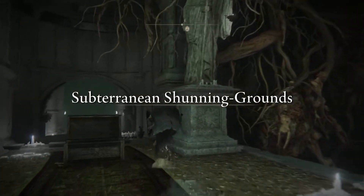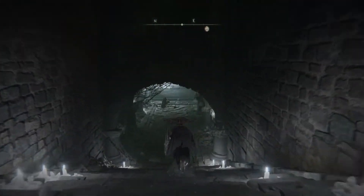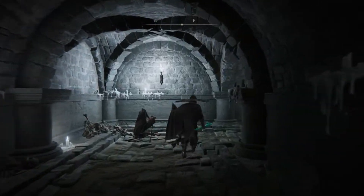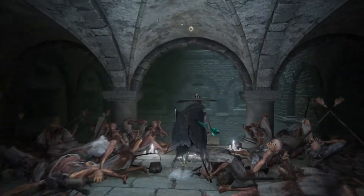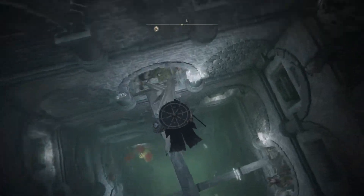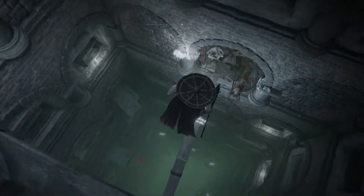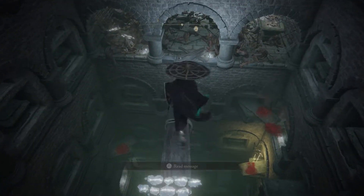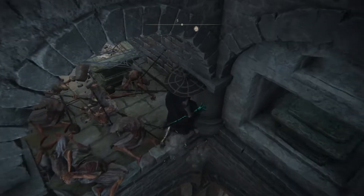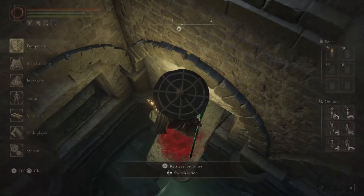Once you've defeated Mohg, roll or attack the altar towards the back of the boss room. This will reveal a secret passageway. The next area you'll come to is a descending catacomb filled with corpses of merchants, as well as several who are still kicking, dotted throughout the descent. You can follow the planks down or simply drop to the planks below. If you're looking to collect the items, these are inaccessible, so you'll need to bait out one of the frenzied merchants into attacking you near the debris to clear it, allowing you to access the items.